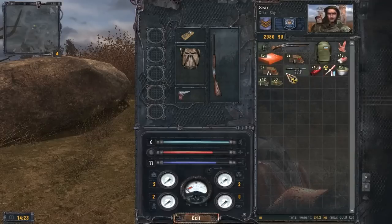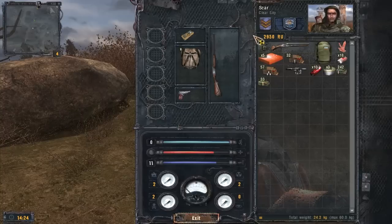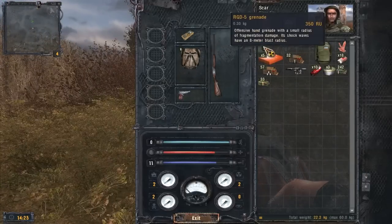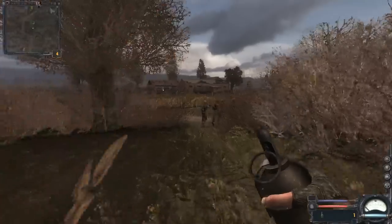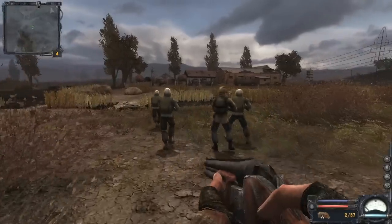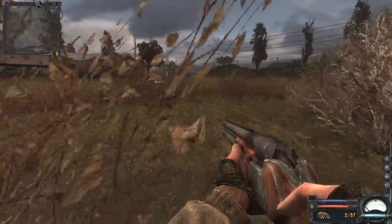Might have to use that anti-rad medication so I don't slowly radiation-to-death. We'll dump our old shotgun too. We also picked up an RGD-5 grenade, which is the weaker of the two grenades, but we won't be finding the better ones until later. Clear Sky is just going to walk straight up into the front door — we're going to try to go around the back again. Hopefully things go better this time with the distraction.